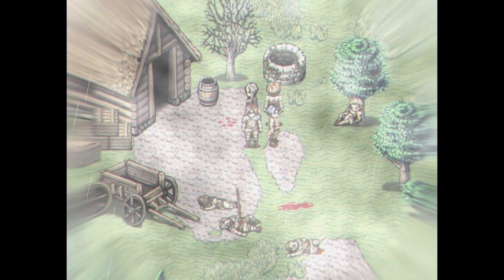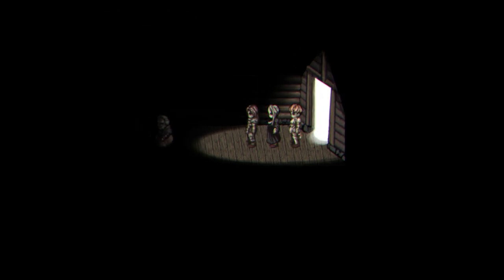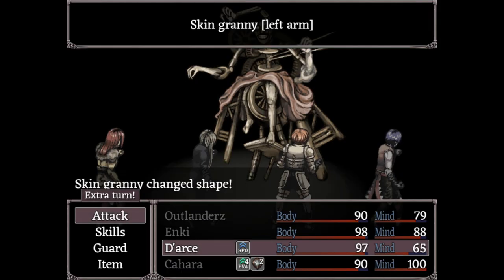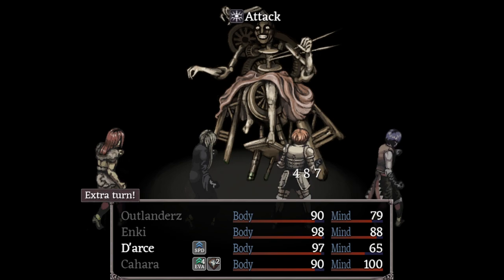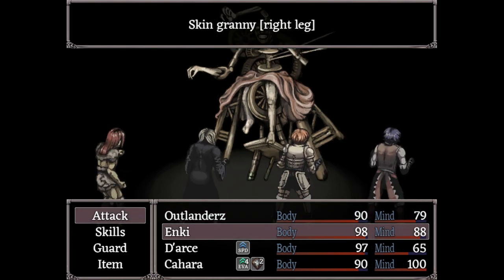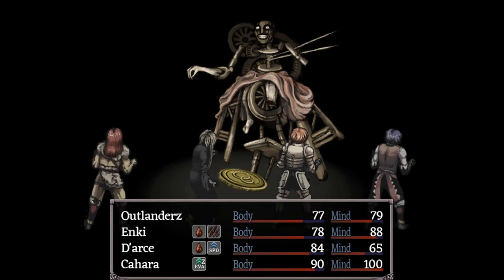As you go through the woods, you'll find the hut. Inside, there is a granny — a monster called the Skin Granny. This monster is not very strong, however it has a very devastating attack that requires you to flip a coin.